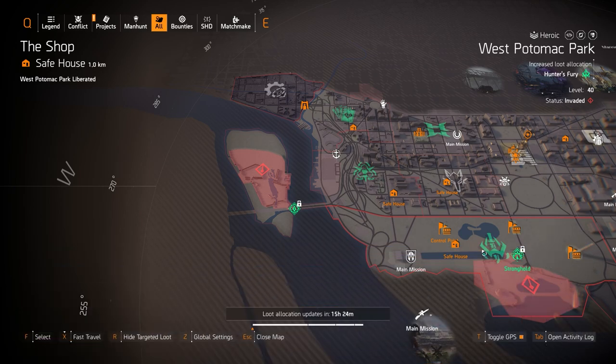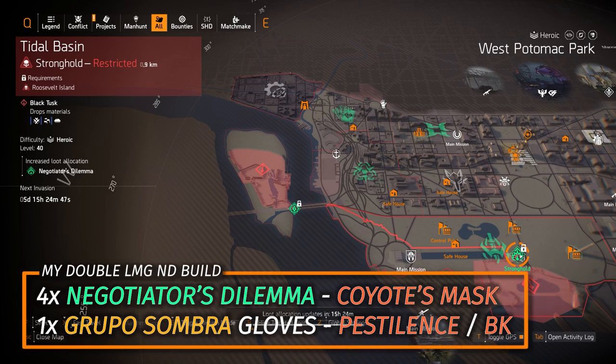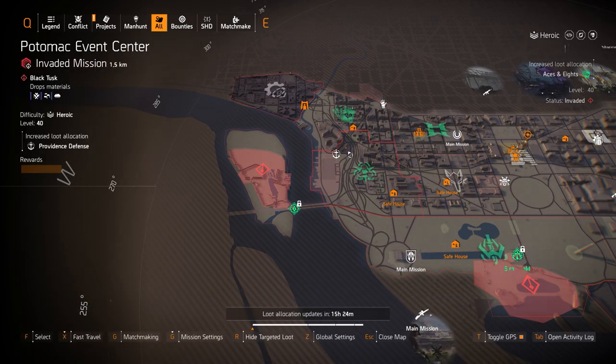An alternative Hunter's Fury build: use a SoKoLo chest with Intimidate or Obliterate instead of the Death Grips — those are my two favorite Hunter's Fury builds. Next up, Negotiator's Dilemma at Tidal Basin: four pieces of Negotiator's Dilemma, the Coyote's Mask, and Osumbro gloves for a DPS and crowd control build.